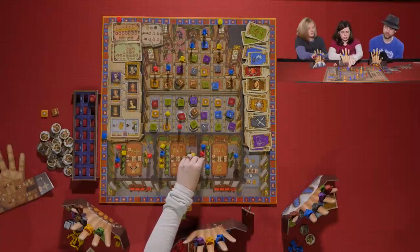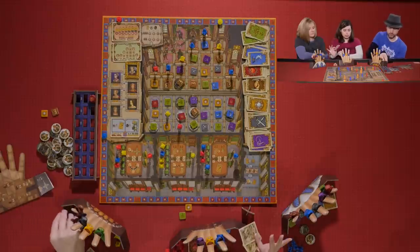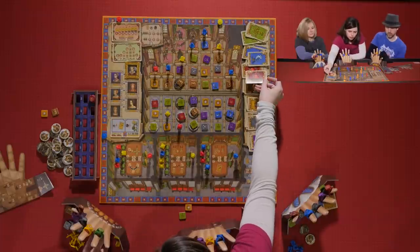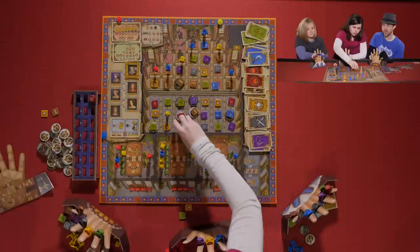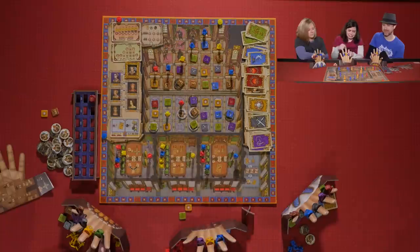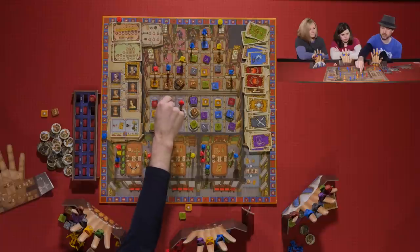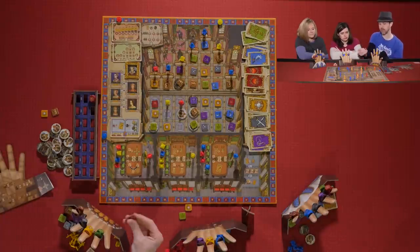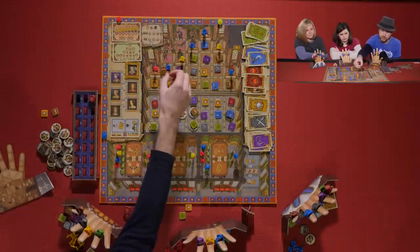Melissa takes her last action: she trades two cards for a green card — that's a free action — then spends the red and the green to move up the track. Kevin activates his last guy with his green ring, moves up a spot, and takes a green token.